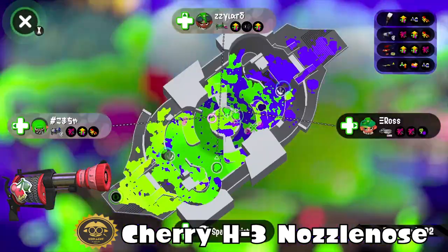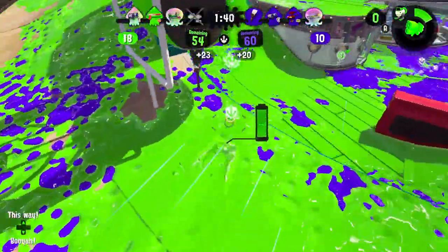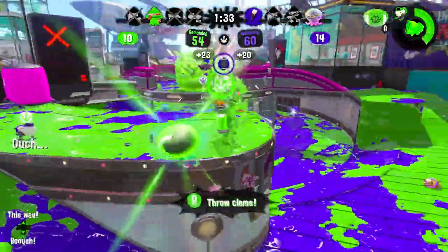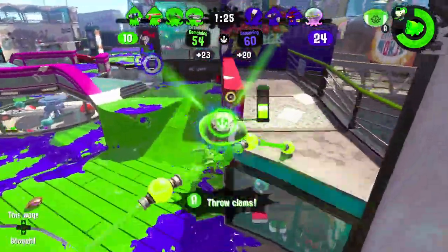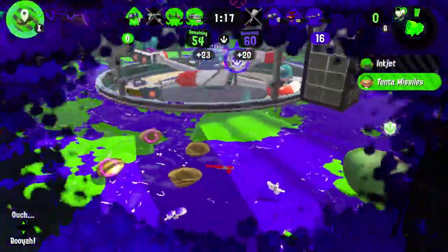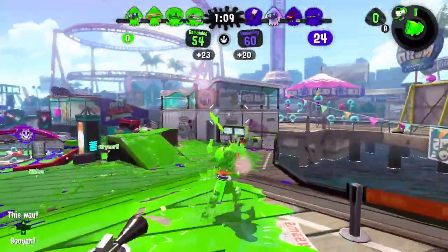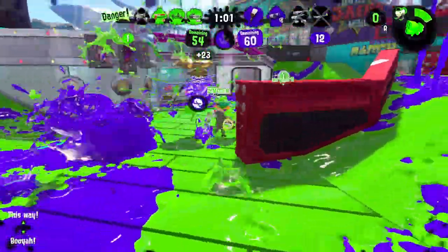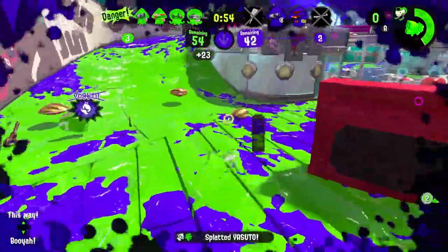Cherry H-3 Nozzlenose — same problem as the Custom E-liter 4K: you need Object Shredder to pop bubbles and you don't have a bomb. Splash Wall though — I think that's pretty cool, it can help you aim. It can paint, it has range, it has power, but you have to be really really efficient with it in terms of aim, which is really hard to do, especially when other weapons can oppress you better. If Bubble Blower didn't require so many special points to get — like maybe 170 points — then it could be better. For now it's D tier.